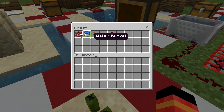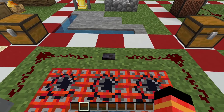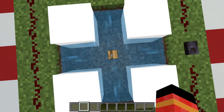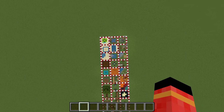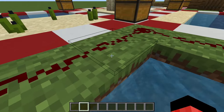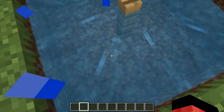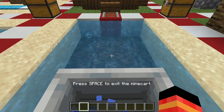TNT launcher — these are the materials. It will launch you very high. Just light the fuse and jump. Don't forget to have blast protection armor if you use this in survival, because the TNT explosion is very powerful.